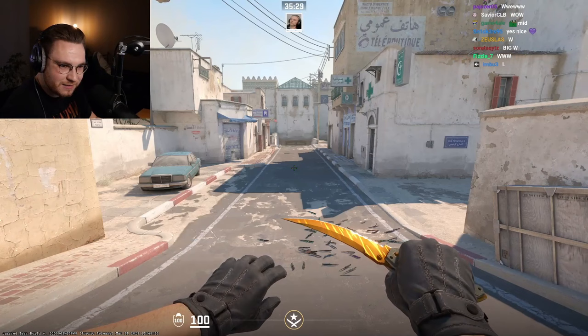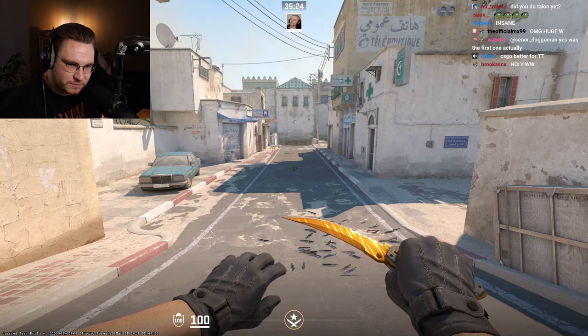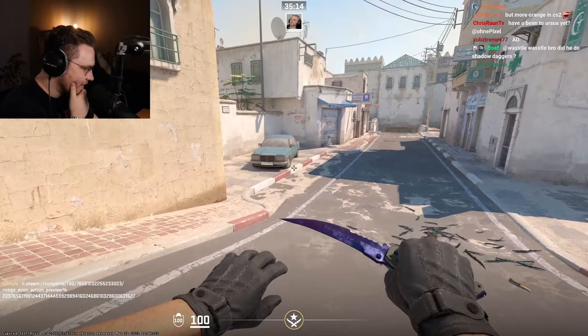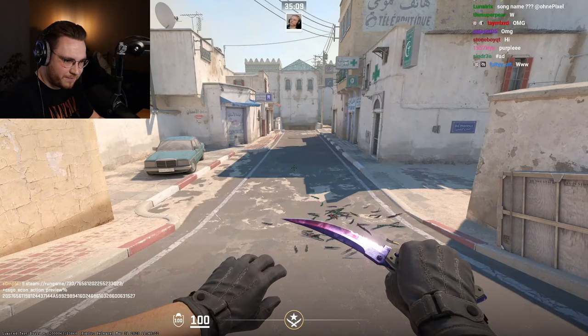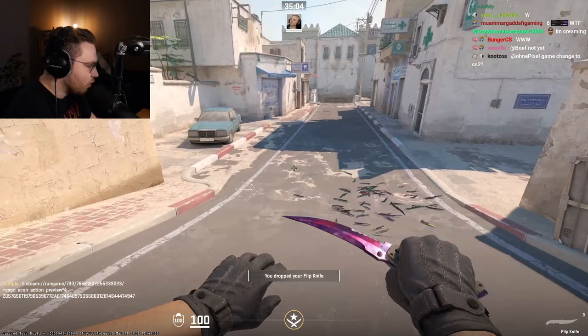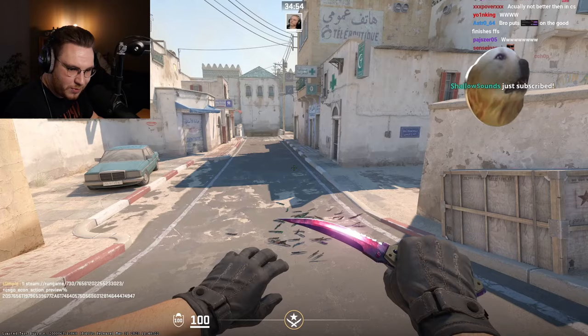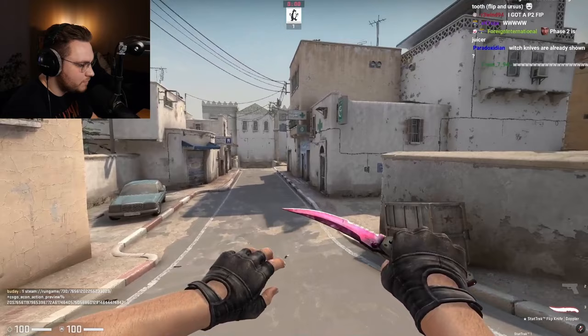Next, Doppler. Phase one Doppler — get ready chat. Oof, that is nice. On to phase two — that is nice. Now I can see a clear difference between phase one and phase two. Maybe we just got unlucky with the other patterns — this one is a good pink pattern. This one looks like being galaxy; you can see in CSGO that it looks glowing. Both nice. Phase three is next — wow, that looks like Gamma Doppler. Next is phase four, the blue phase.